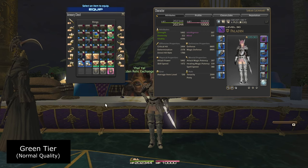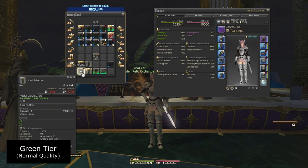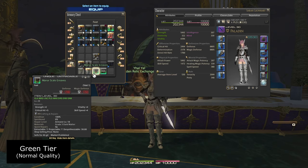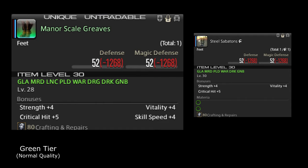Moving on, now we're going to talk about normal quality green tier gear. Basically, green tier, for all intents and purposes, is very comparable to high-quality gray tier gear — they tend to be just a little bit better in some shape or form. We're going to use high-quality steel sabatons and compare them to normal quality manner scale greaves. You'll notice that they both have 52 defense, 52 magic defense, strength 4, vitality 4, and critical hit 5. So they basically have the same stat allocation as each other.